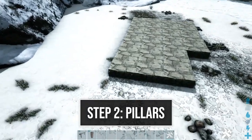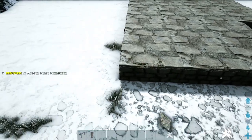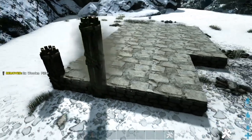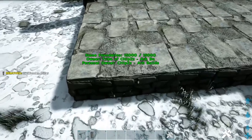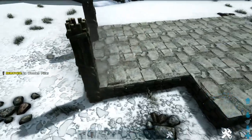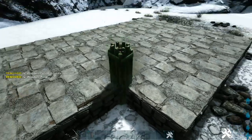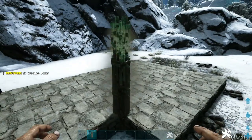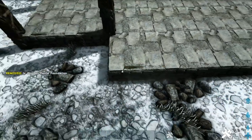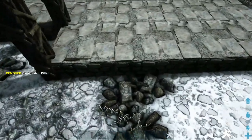Next we're going to start placing our pillars. Starting here on our front left corner, we're going to place a wooden fence foundation right here on the front, and we'll place one wooden pillar on the outside and two here on the inside. We'll come over to the right and place another wooden fence foundation right here, and place two more pillars on the corner. Then place another wooden fence foundation here, and on this inside corner we're going to place four wooden pillars. Coming over to this right side, we'll place another one on this foundation and place three wooden pillars on the corner, and one right here on this inline.